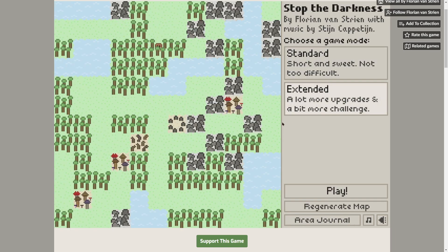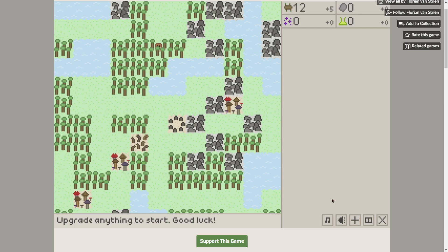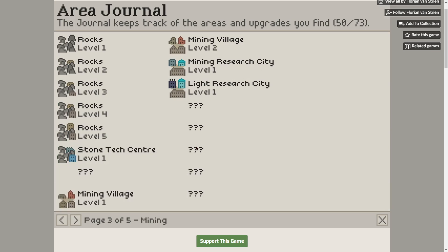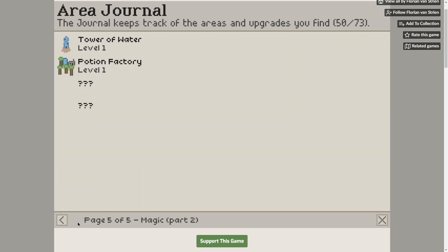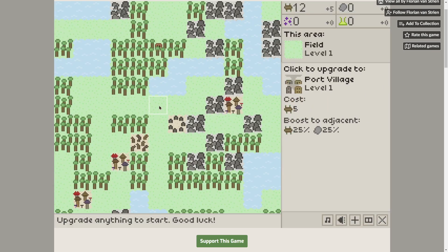Alright, let's try extended mode — this is a little more exciting, with more upgrades and more challenge. Before it begins, let's look at the journal. These are all the things that are in the game. I still have some things I haven't unlocked yet. There are five pages of things hidden in there — the treetop village, research city, a bunch more cities, mushroom stuff, magical stuff, tower of light, stone circle level two, potion factory, tower of water.